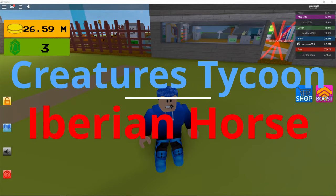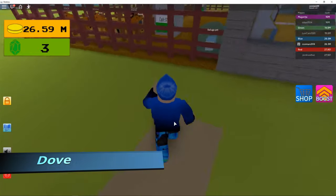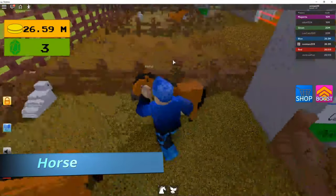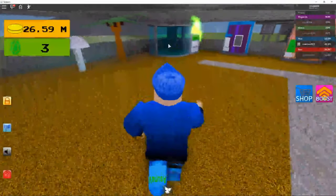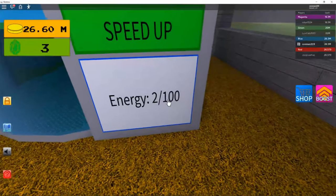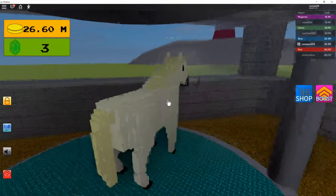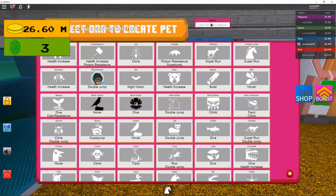Hey guys, today I'm playing Creatures Tycoon. I'm gonna be showing you how to get the Iberian Horse. First, you get a dove and a horse, bring them over to the fusion chamber, and put them both in. Make sure your energy is 100 out of 100, otherwise it won't work. And then there's your horse.